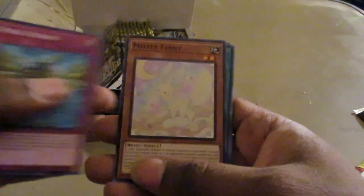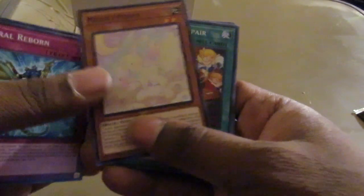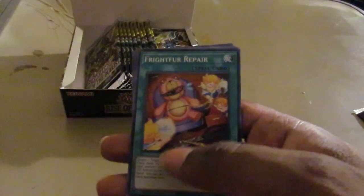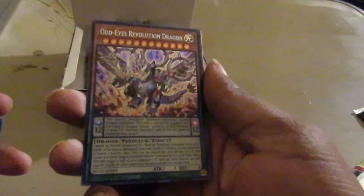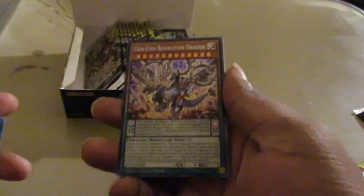Next pack. Gotta remember to start opening these packs on camera for you guys. There's some Fenny action, Fright for Repair — that's always nice to see. Odd Eyes Revolution Dragon. Everybody's been talking about this bad boy.